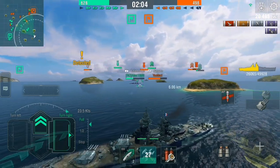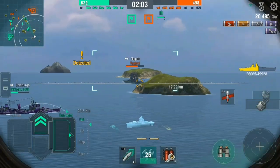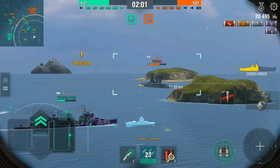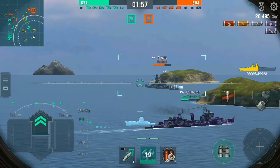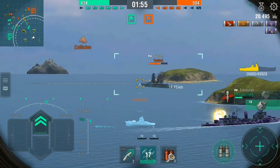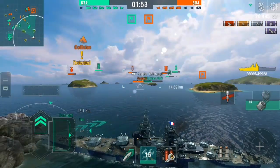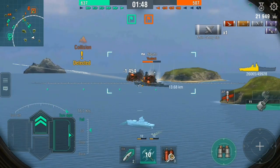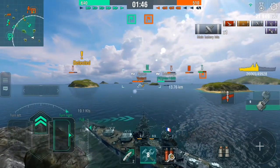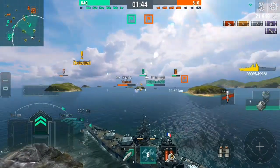One of the problems with the Richelieu is that it has no rearward-firing guns, so if you end up in a position like this you do have to show your broadside to turn around. I do like these ships on the Golden Channel map — you can sort of poke your head out from behind an island and control that center zone quite effectively.